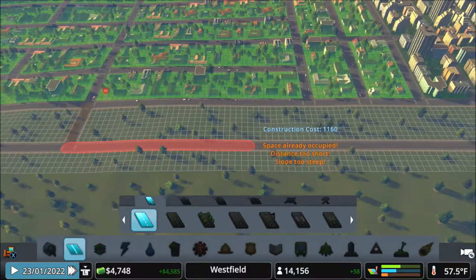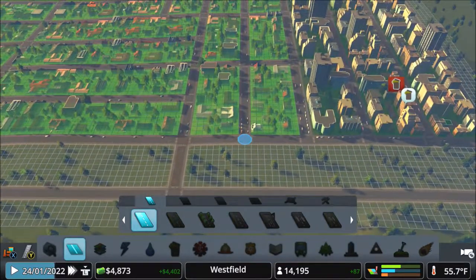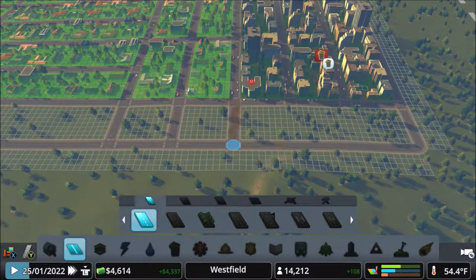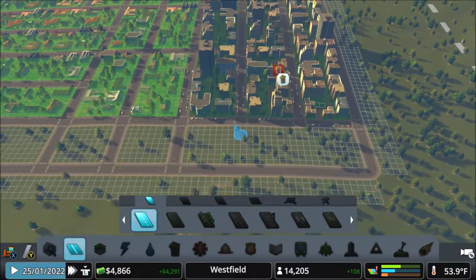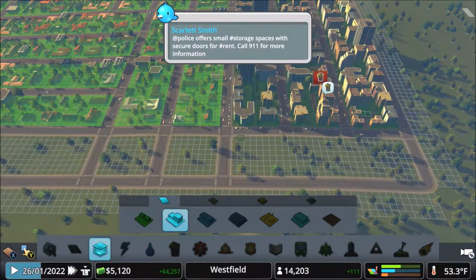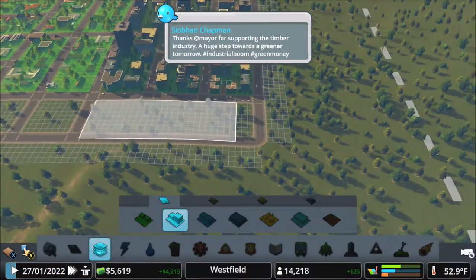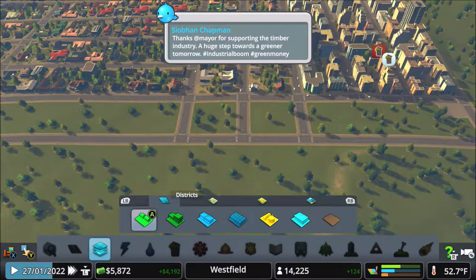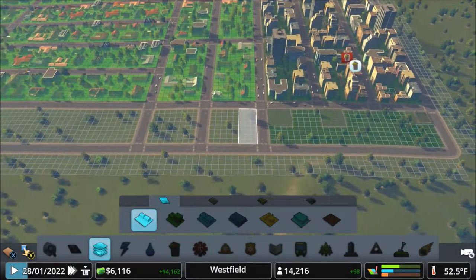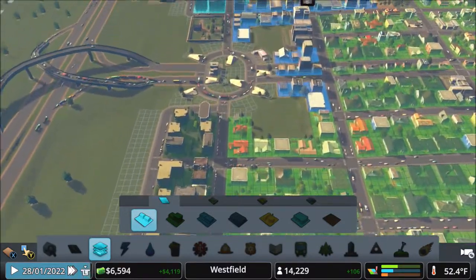Let's finish off the construction here because it won't be that expensive in the long run. What's that there? Why did it curve? Weird. Let's not even interrupt this section with roads — let's just make it straight up high density.